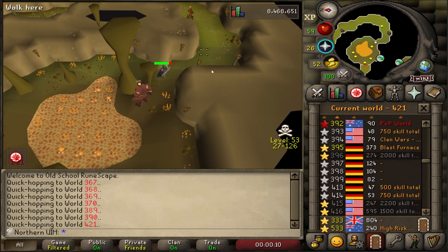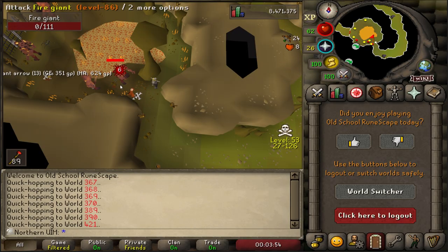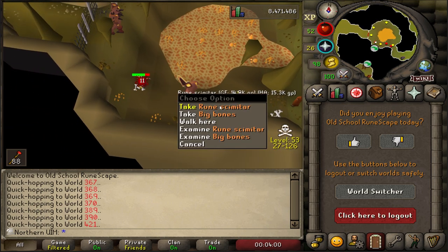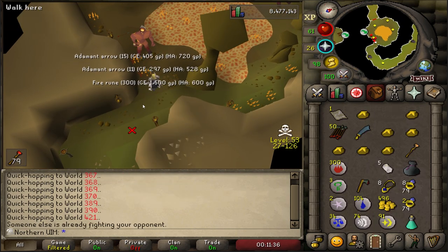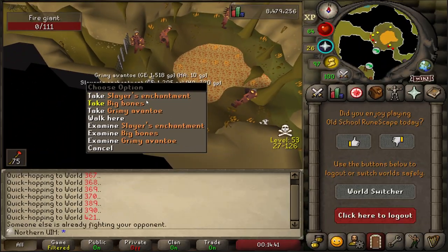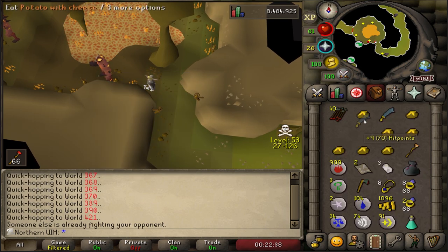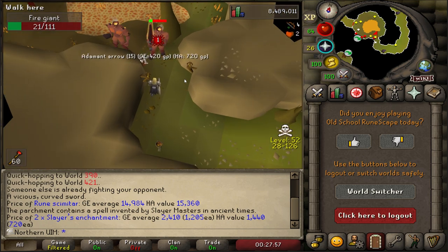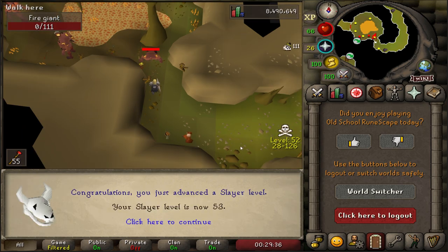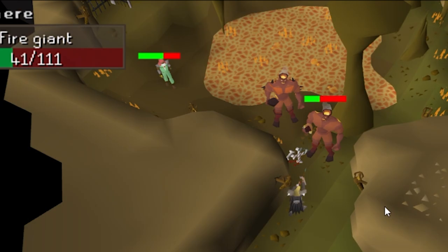I'm gonna do this task late at night. Last time we were here, we were hunting the Rune Scimitar. We don't really need that item anymore, so I can pretty much guarantee that one's gonna show up. A decent number of these bots have been running by - I think they're telegrabbing Wines of Zamorak, but they do give me a little spook every time one shows up. Level 53 Slayer. 72 ranged.